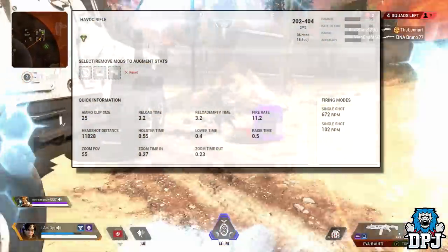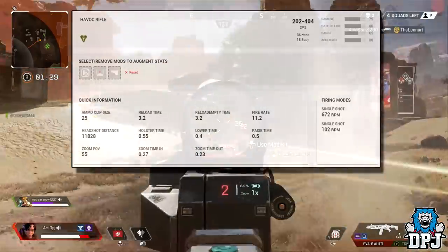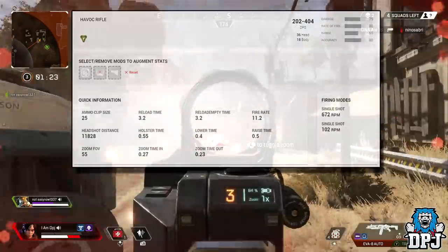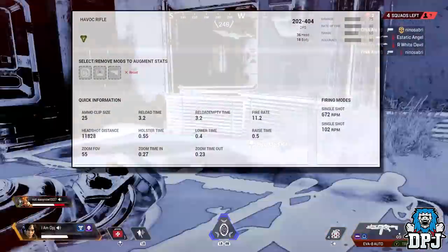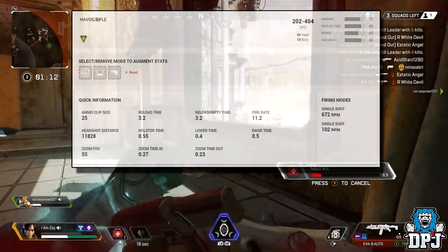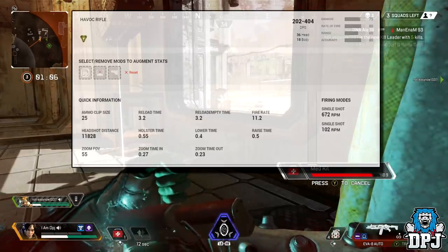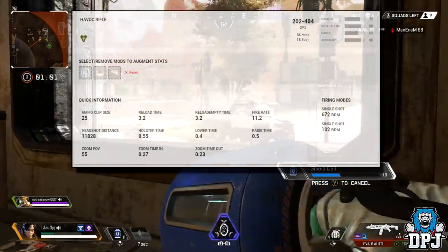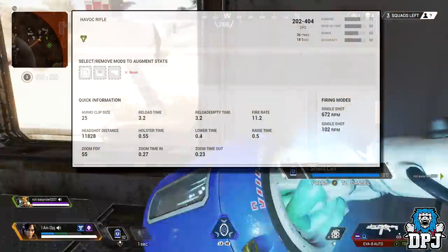The weapon will be compatible with the select fire attachment as well as the turbocharger attachment. The select fire attachment is what will allow the weapon to do that charged shot we see in the trailer, and the turbocharger attachment will allow it to charge quicker. The Havoc Rifle will also be compatible with six sight attachments and three stock attachments. Its damage per shot is 36 to the head and 18 to the body in standard full-auto mode. We do not know the exact damage per charge shot.